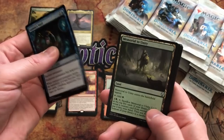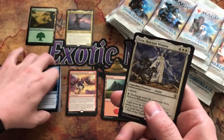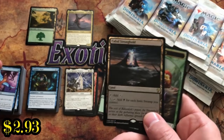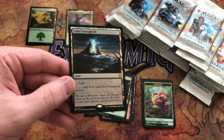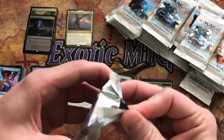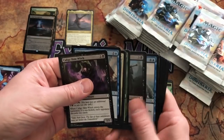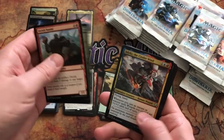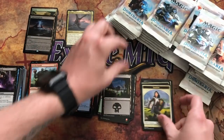Pack seven: Curator's Ward, Memorial to Unity, Sanctum Spirit, and Evra Halcyon Witness. We'll take a foil Cabal Stronghold — now that's the kind of hit you need to be happy! That is not a bad foil rare to get in your box. Pack eight: Orcish Vandal, Song of Freyalise, Tah-Crop Skirmisher, Cinder Barrens, and a Hinterland Harbor — merfolk people be happy, fish people be happy!